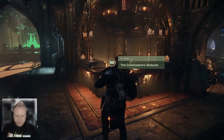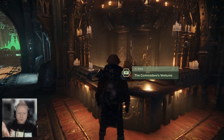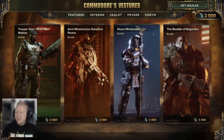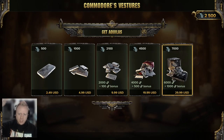Straight from where you load in on the Morningstar, come to the left to the Commodore's Vestures. This is where you can get the premium currency, which is the Aquilas. And you get 2,500 if you have sprung for the Imperial Edition of the game. But yes, you can buy them right through here — costs some money.